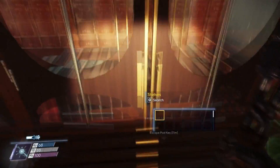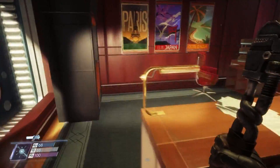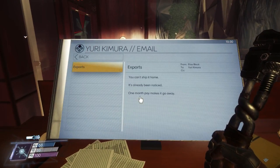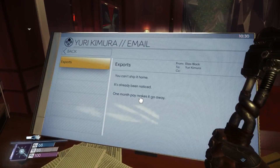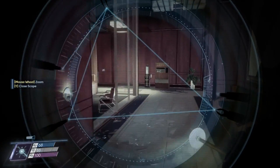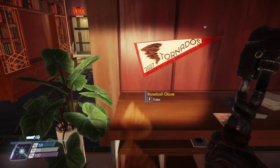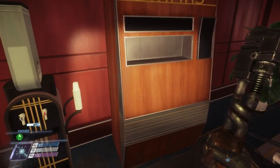Any other Mimics? Doesn't seem like it. Yes! A Neuromod — that's pretty good. You can't ship it home, it's already been noticed. One month's pay makes it go away. This was that phantom's desk — I just killed him, so that's why I took a moment to read through it. I do not know what gives me the most minerals when recycled.